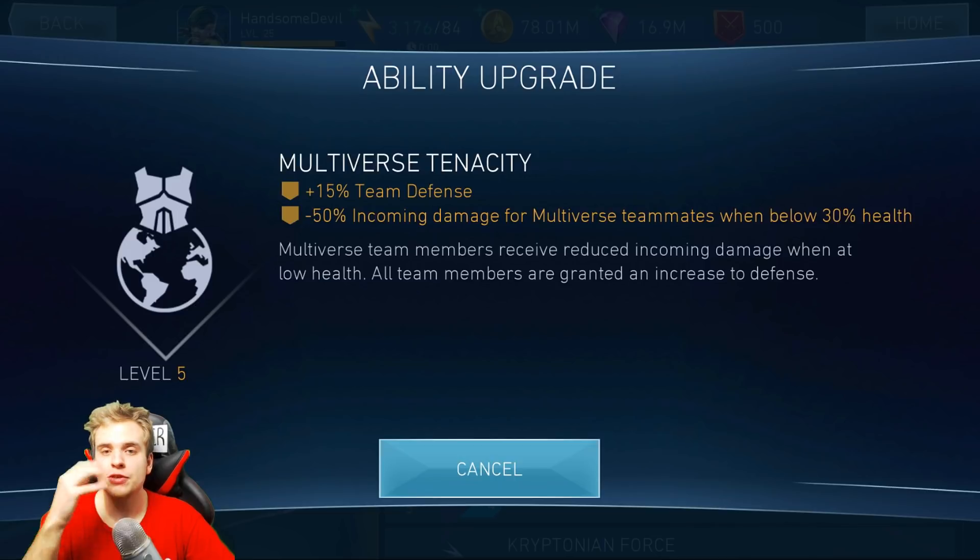Plus 15% team defense. Defense is one of the best buffs in the game, so I'm definitely happy about this one. The one thing I wonder about is, if a character has 75% defense already, is it still gonna add 15%? Because if it does add to 75%, it will make defense 90%, which means that character will ignore 90% of the damage. That sounds insane and I doubt it works, but it's still a fun thing to test out.